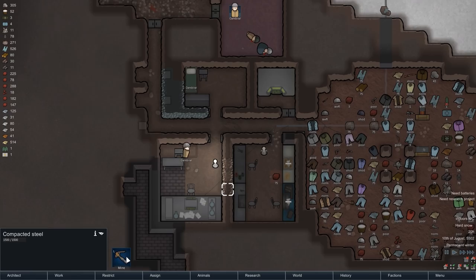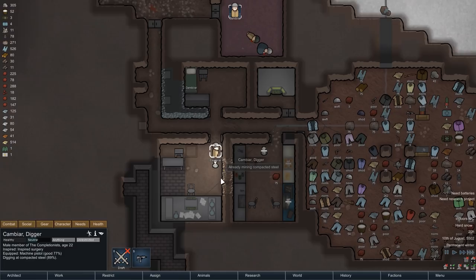For the turrets themselves, we still need a bit more steel, and we have a small steel vein right in our base here, so we'll quickly have Cambia mine that out. We can then replace the wall with sandstone, and this will also slightly increase the beauty of both rooms compared to rough stone walls.